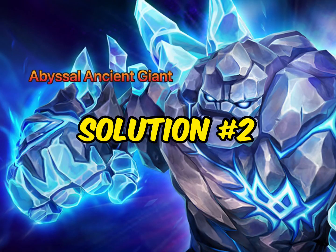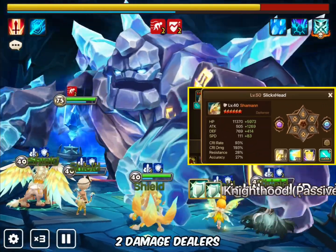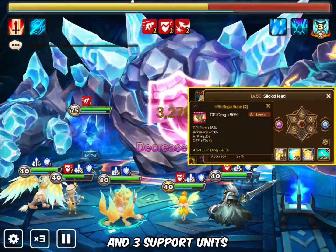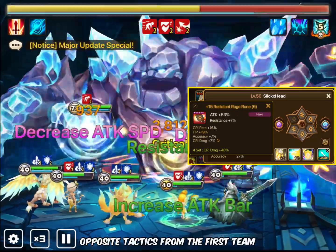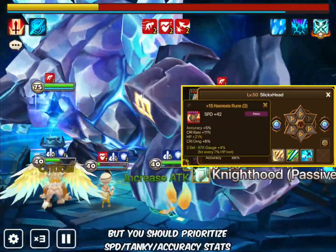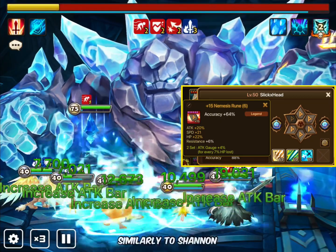Solution number 2: Free to play 3 stars only. Almost a full light team — 2 damage dealers and 3 support units. Opposite tactics from the first team. Use whatever rune sets you want for the support units, but you should prioritize speed, tanky, and accuracy stats, similarly to Shannon.